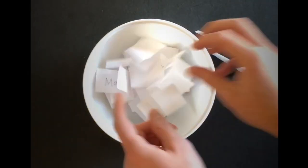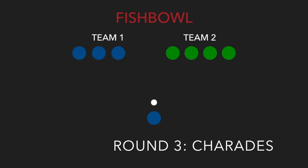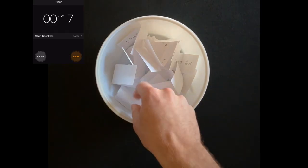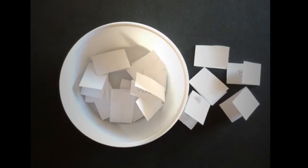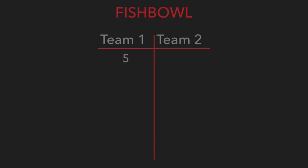Once the last phrase from the bowl is correctly guessed, the timer is stopped to end round 2. All the clues are put back into the bowl. The same player that ended round 2 will begin round 3 with the remaining time left from the turn. In the third round, players will act out the phrase in order to get their team to guess correctly. The timer begins again, and the player draws a phrase and acts it out. Teams take turns until all phrases are correctly guessed. After each player's turn, the team gets one point for each correctly guessed clue. When a player goes between two rounds, be sure to note the points before returning all the phrases to the bowl.